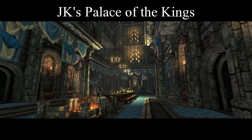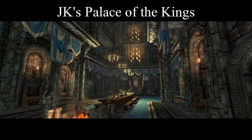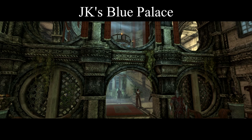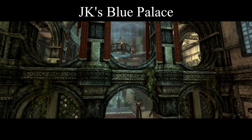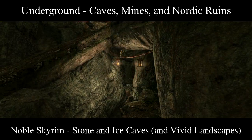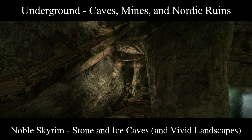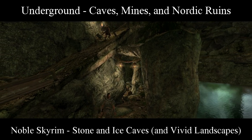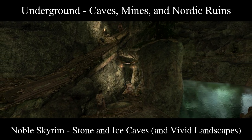I've given the two Civil War palaces a bit of a special treatment with JK's Palace of the Kings and JK's Blue Palace, to make them match their cities a little bit better. For the cave interiors, I've gone with a Frankenfolder mishmash of Undergrounds, Caves, Mines, and Nordic Ruins, as well as Nobles Stone and Ice Caves — Frankenfolder because Vivid Landscapes is also controlling some of the rocks and the exteriors of Nordic Ruins.